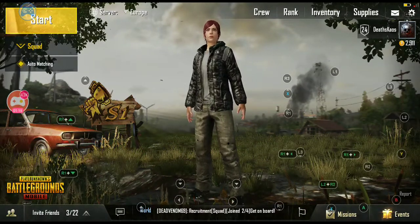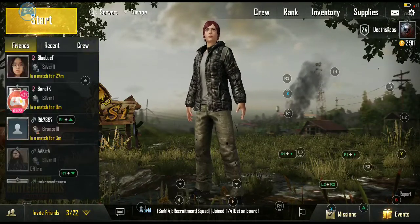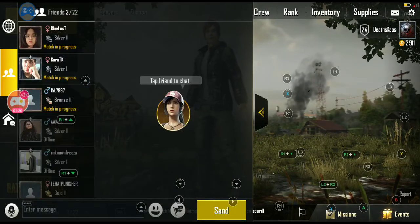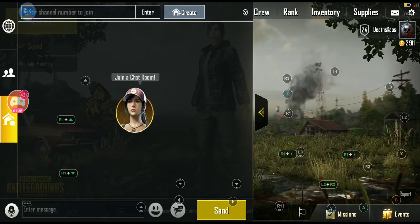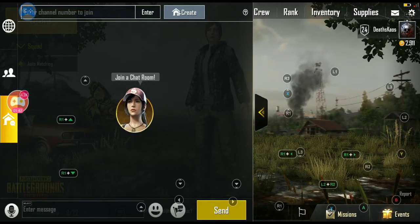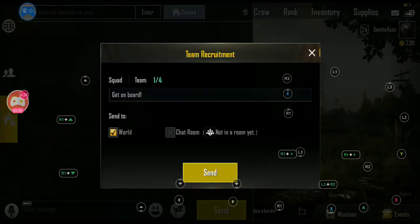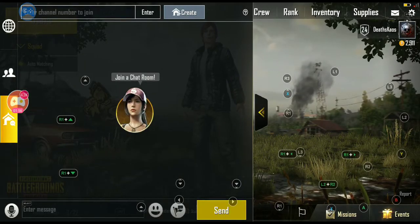Moving on to the bottom right next to that, you'll see it says invite friends — these are friends you can invite to matches; once again recent and also crew if you join the crew. You then have your chat button that allows you to chat to other people globally, chat to your friends, and when you join a squad you'll have an extra button to chat directly to the squad. There's also a join-a-room button, a mic option, a text box, some emotes, and a team recruitment icon so you can get other players to join you if you don't have any friends. The send button initiates the actual action.